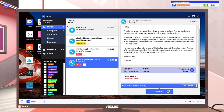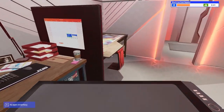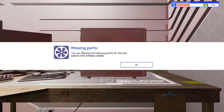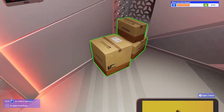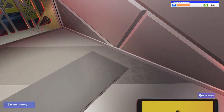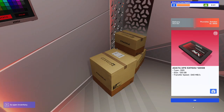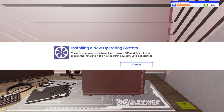This guy wants us to replace the SSD. I need to get this guy's SSD first. These boxes over here in the corner — your PCs will arrive in this area, and the boxes will have new parts. We have our new SSD over here. Installing a new operating system: the customer needs you to replace a broken SSD.